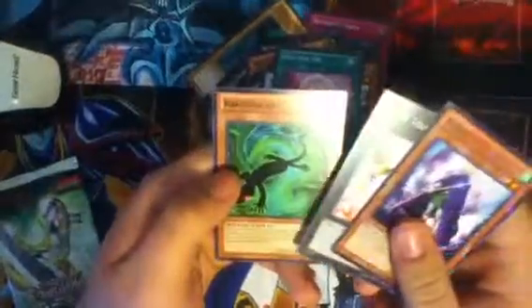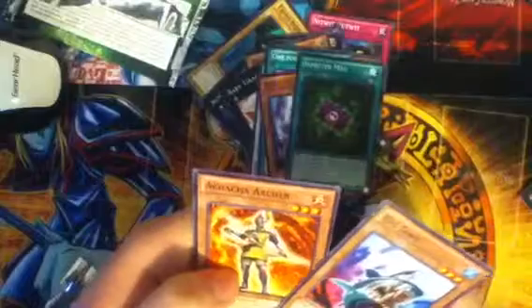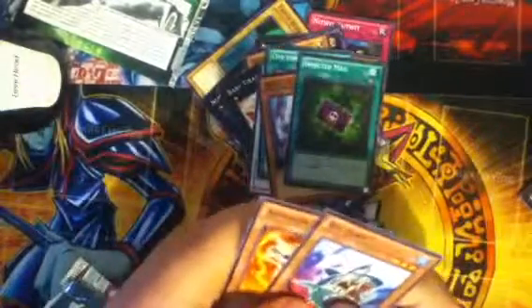Next we have Flat Elf, Baby Tarragon, and then Kagetokage or something. Last pack we have Infected Mail, Big Jaws, and Arcana Knight Joker.